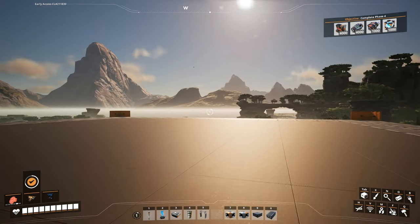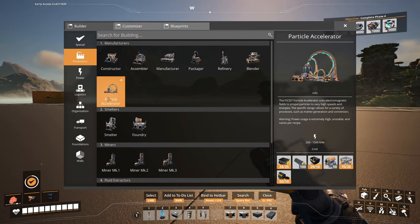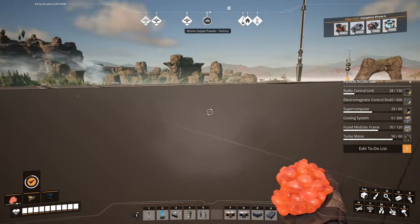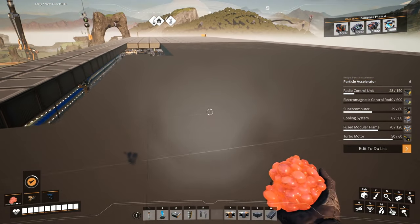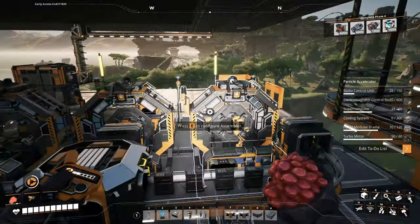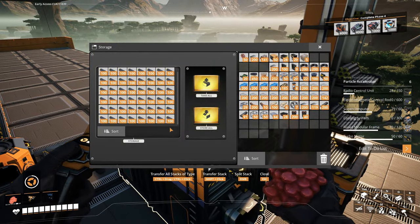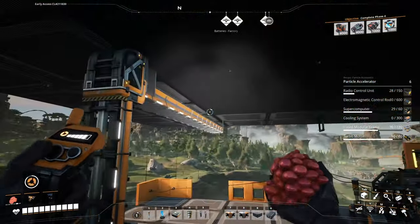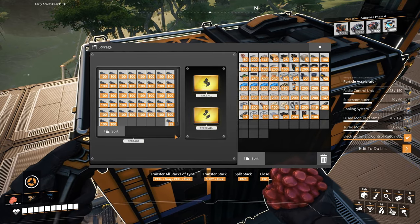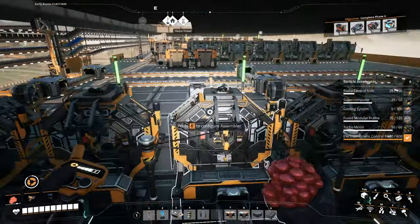Basically what I want in this area is the particle accelerators. Do I have enough right now to put them down? No, I'm gonna need these things and these things. Okay, so we'll finish off these foundations later. Let me put down the particle accelerators first - electromagnetic control units. We pretty much have everything we need. Then the turbo motors, we have plenty of heat sinks.